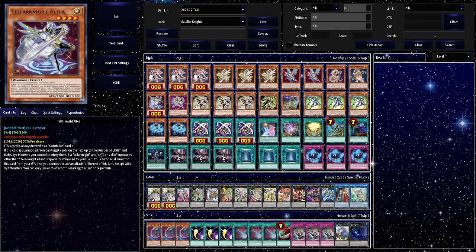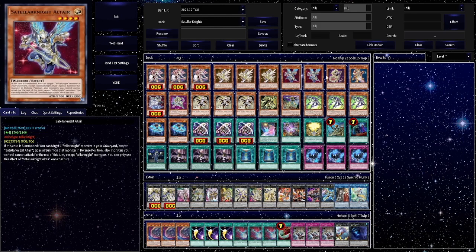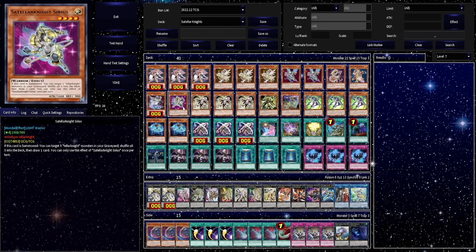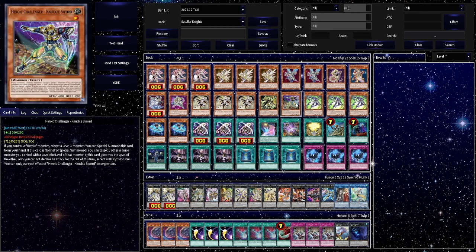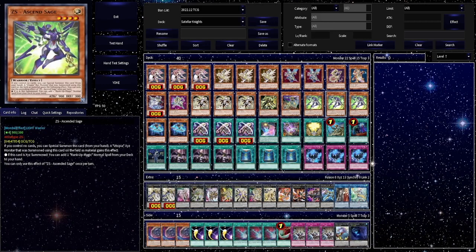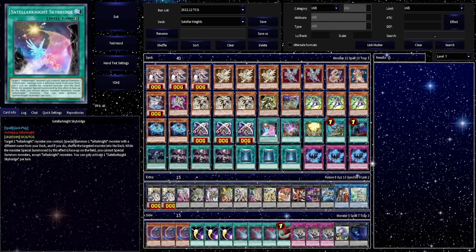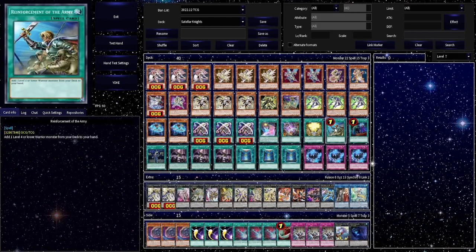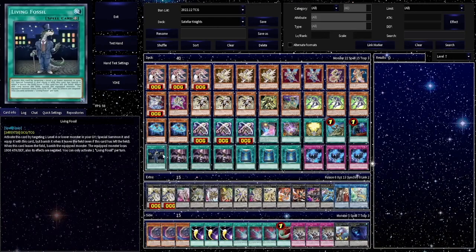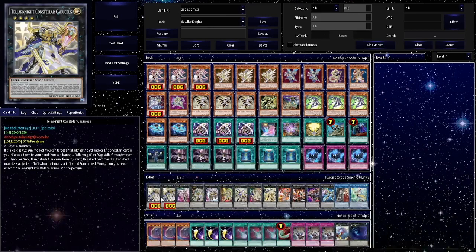So we'll do a quick card by card and then discuss the card choices. We have three Lyra, three Deneb, two Altair, one Uncalhai, one Vega, one Altea, one Sirius, three Sheraton, one Cadaceous, one Heroic Challenger Knucklesword, three copies of ZS Ascended Sage, two copies of Photon Thrasher, three Teller Knight Constellar, one Satellarknight Skybridge, one Genesis, one Constellar Twinkle, one Reinforcement of the Army, one Called by the Grave, one Living Fossil, three Forbidden Droplet, three Book of Moon, three Phantom Knights of Shade Brigandine.